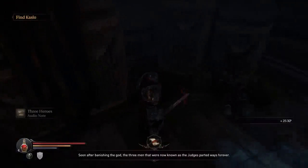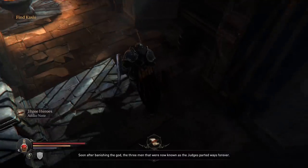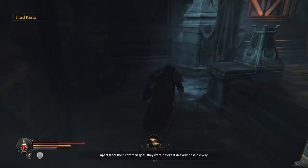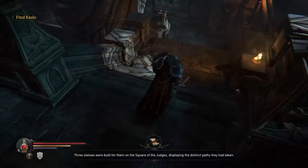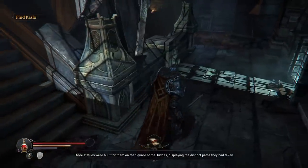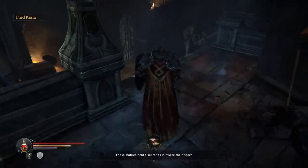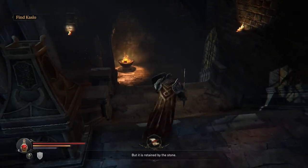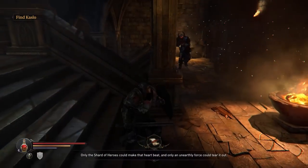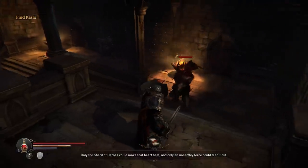Soon after banishing the god, the three men known as the judges parted ways forever. Apart from their common goal, they were very different in every possible way. Three statues were built for them on the square of the judges, displaying the distinct paths they had taken. These statues hold a secret as if it were their heart, but it is retained by the stone. Only the shard of heroes could make that heart beat, and only an unearthly force could tear it out.